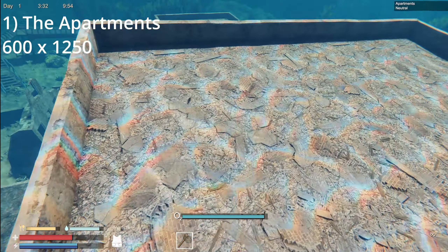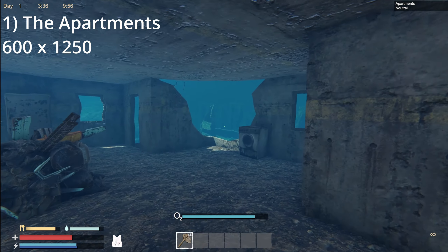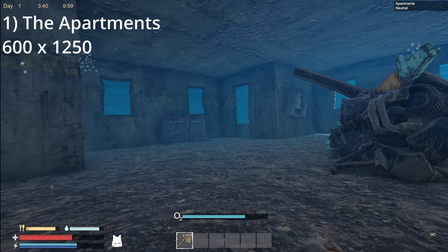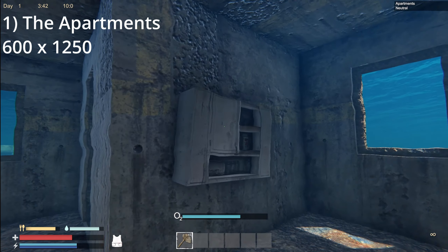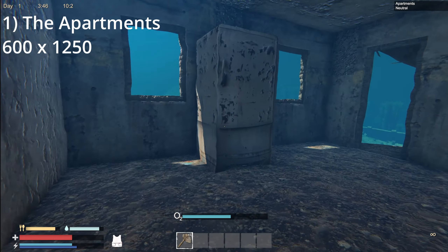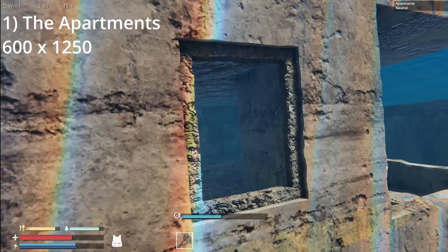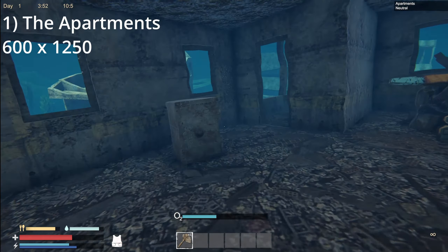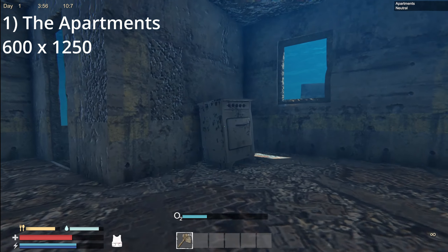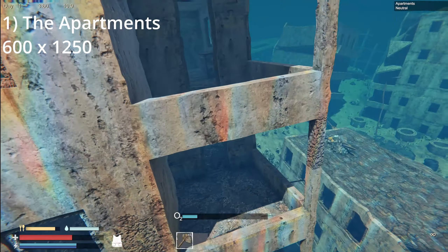The buildings inside of the Apartments are loaded with stuff you need early on. In one room we have cloth, scrap, wood, and medicinal supplies. And then over here we have food supplies — and this is just one room. Going down a level, we even have a safe, as well as more scrap and more food. The Apartments are just loaded with everything you need early on.